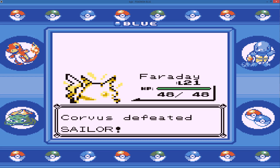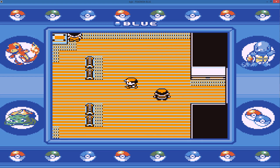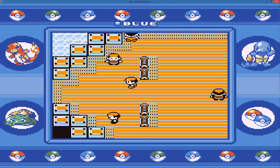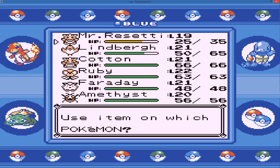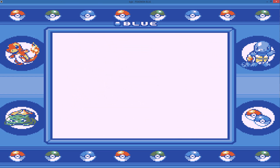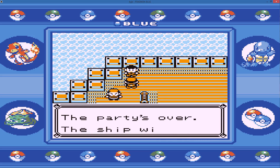Faraday goes to level 21 — very nice. I'm going to use a potion on Diglett because it took a lot more damage than I wanted it to. Let's go for this guy next.